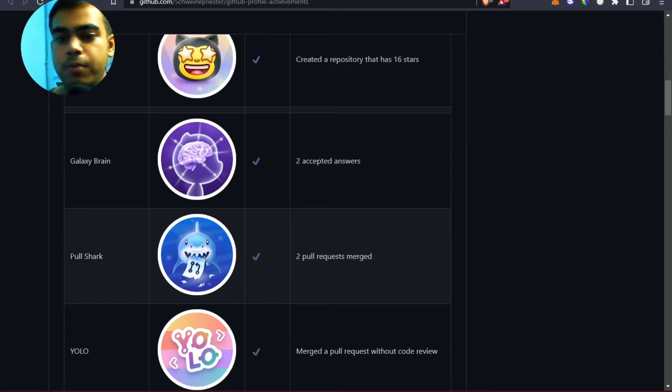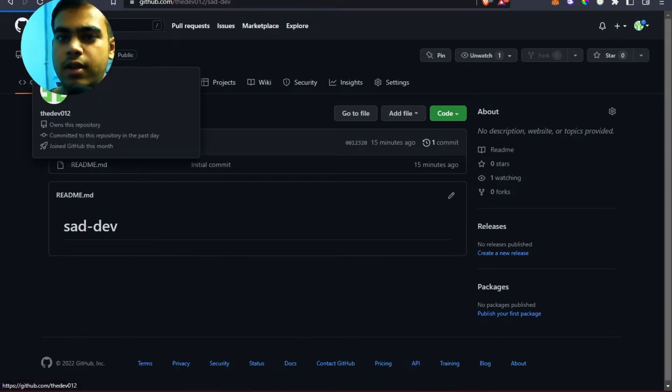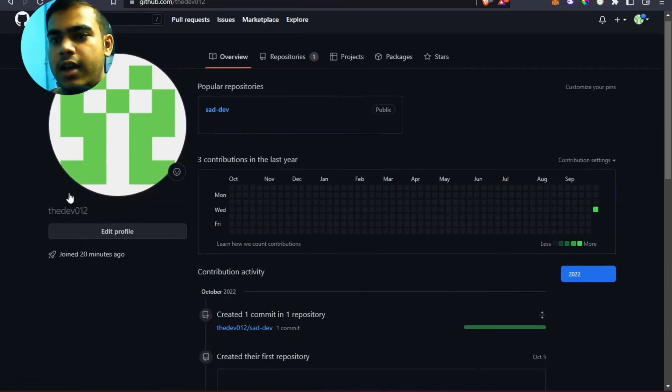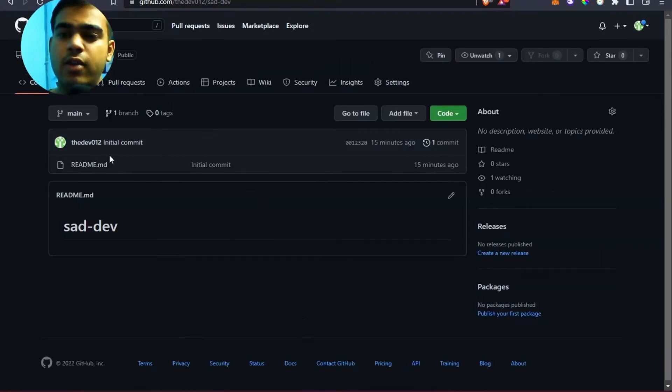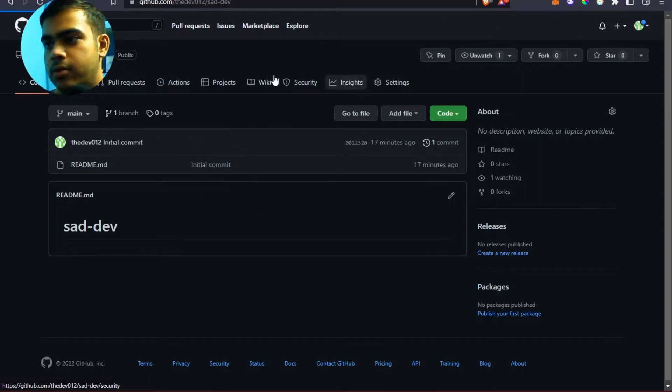The second badge is Pull Shark. Pull Shark is applicable only if you have two pull requests merged. I've created a new account for testing purposes for this entire video so you can see the entire process.